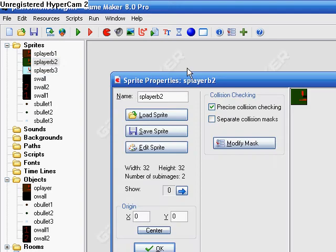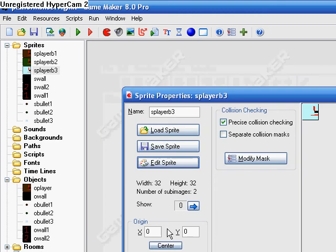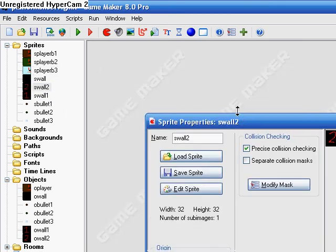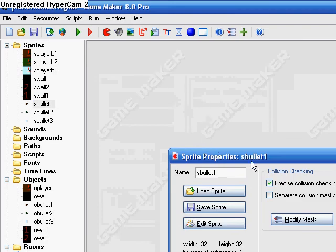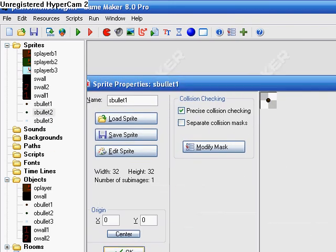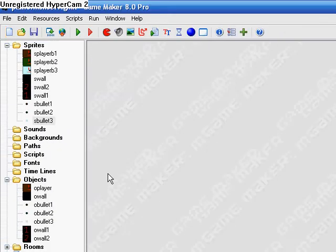So that's what this is going to be. You need three sprites with your player, all just a different color — basically all the same. A wall sprite, and basically this is going to be like your boss enemy. Just wall 1, wall 2. Bullet 1, bullet 2, bullet 3 — all just a different sprite for each one.